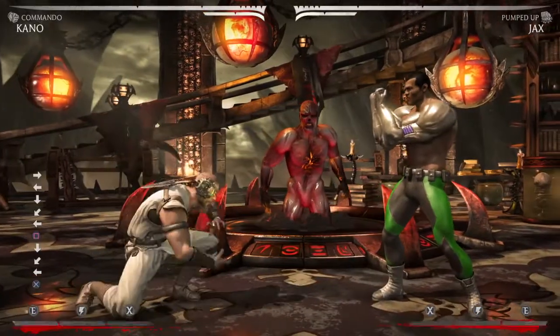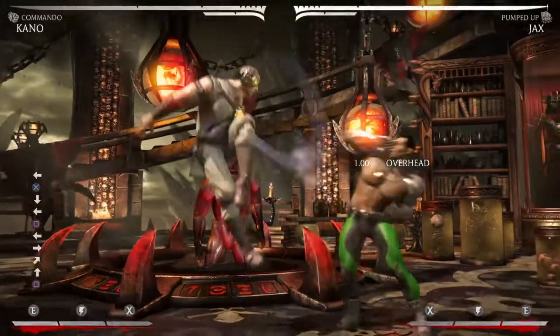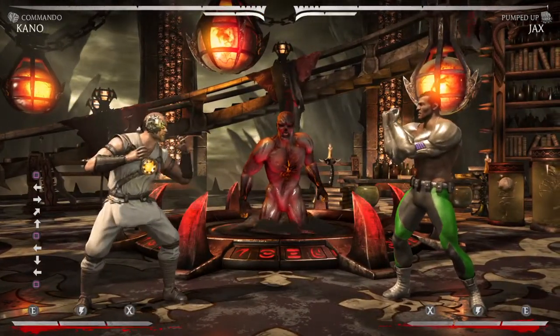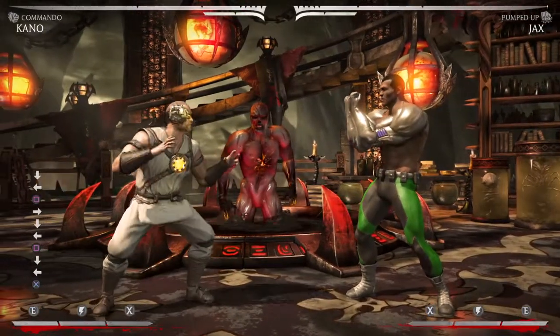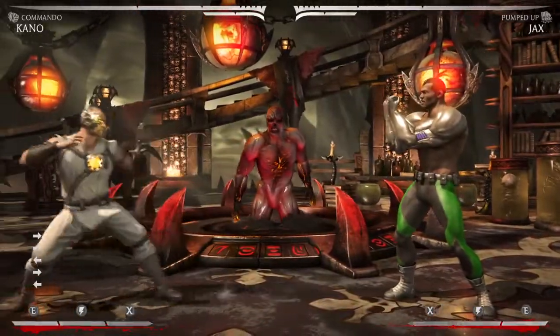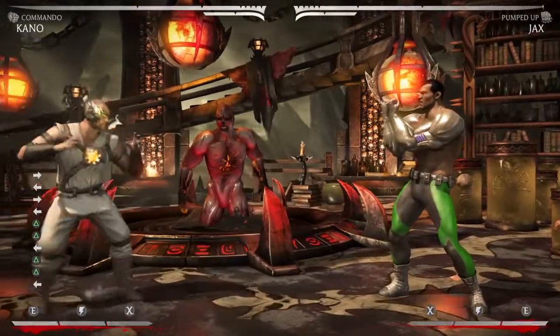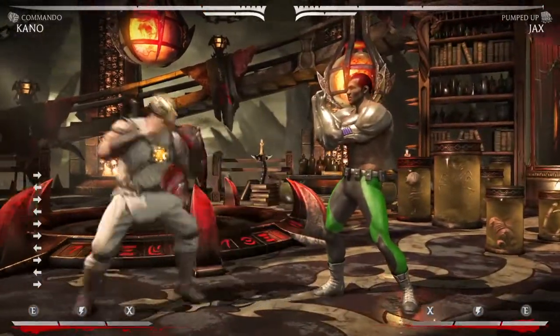Then you have parries. Parries aren't the most useful thing — you have a low parry and a high parry — but they're super swaggy, and if you win a game with parries, you win the whole game. You win the Mortal Kombat X game. You also have a high-damaging and excellent footsie tool in the 2-2 string. It has really good range, it's pretty fast, and does 12% on hit.